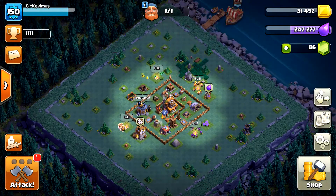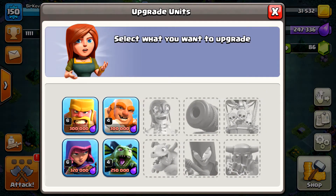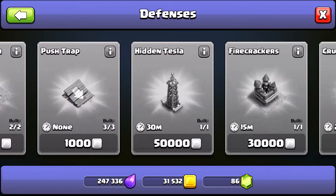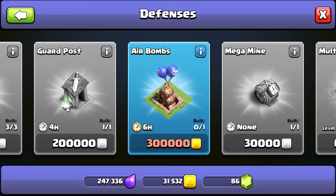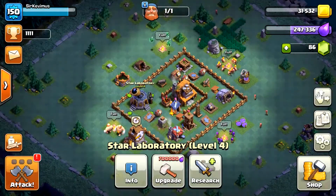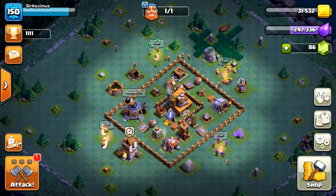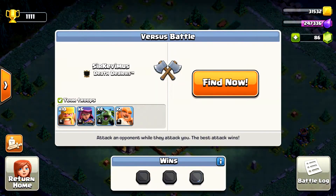Hey guys, Sir Kevimus, leader of the Death Killers, coming to you today with another video on our builder base. Today we're gonna be doing a little bit of farming, mainly working to start our Giants to level 5, and also I'd like to get as close as I can to 300,000 gold for our last defense to purchase air bombs. That's our main goal for today's video. I have my fourth camp now, which has really been helping with the raids, so let's get into a search going with barbs, archers, Giants, and minions.